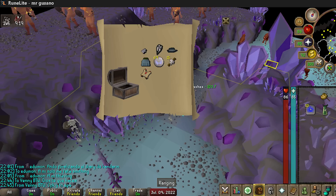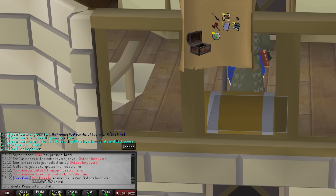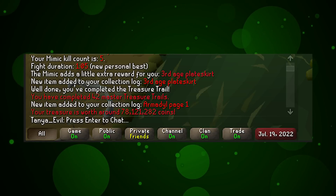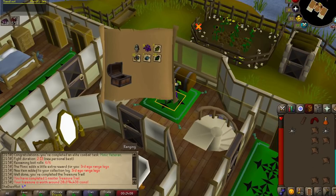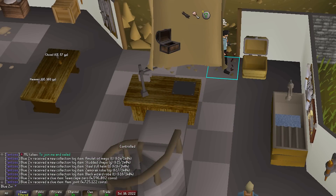Hard casket number 26 for Czar Zul with a third age robe bottom, 24 mil. Hard casket number 20 — third age range top for 40 million for Extended Clip. Next up is our elite caskets: an unknown casket completion — third age kite shield for Mr. Gasano. Elite casket number 33 on mimic KC number one pulling third age plate body for Otoblock. Master casket number 59 with the help of the mimic pulling third age longsword, 469 million for Hot Umbrella. Master casket number 42, mimic KC number 5 — third age plate skirt for 78 million for Tanya Evil.